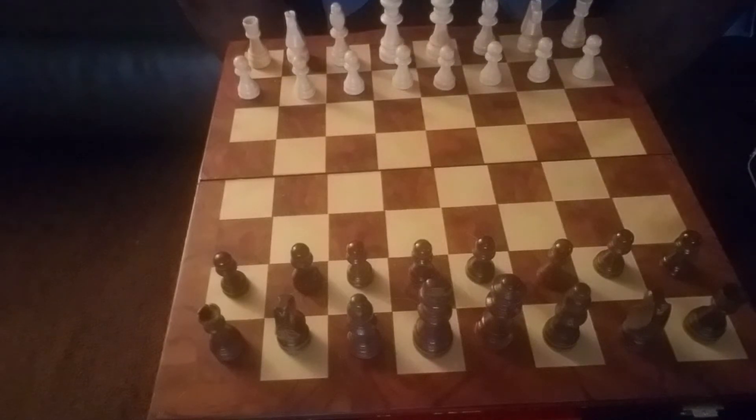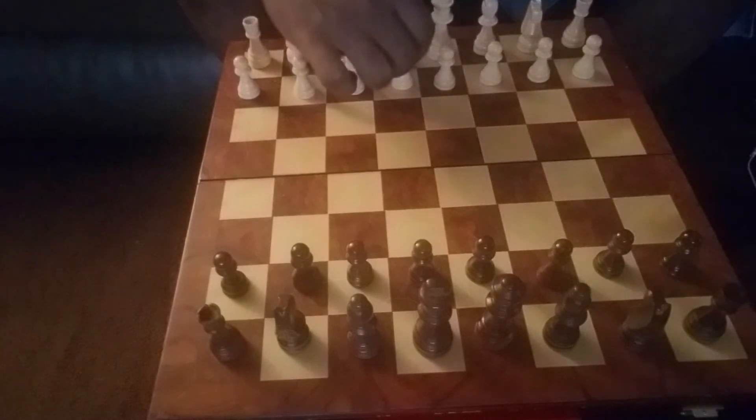So in a game, you will want to move your pawns off first. Now, in the beginning, you can move your pawns forward two squares up.